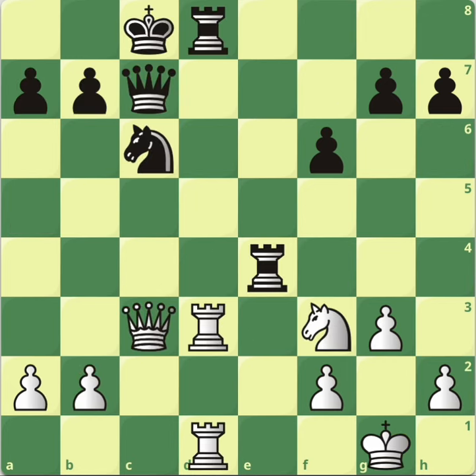So in this second example, once again identify the hanging piece. Black's only hanging piece is the rook — the rook on e4. Every other piece is either loose or safe. Loose are these two which are defended only by pieces. This knight is actually very safe — we'll talk about it in another video.